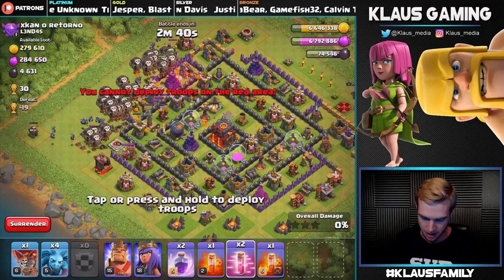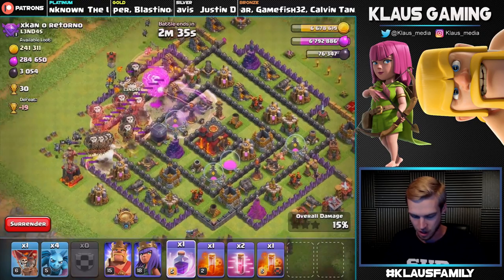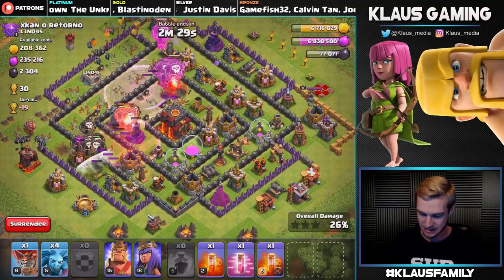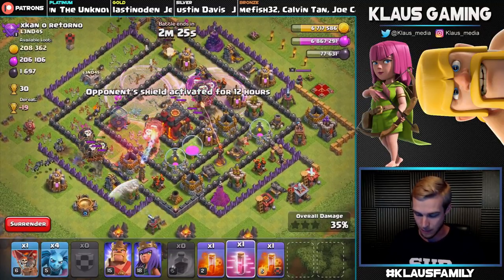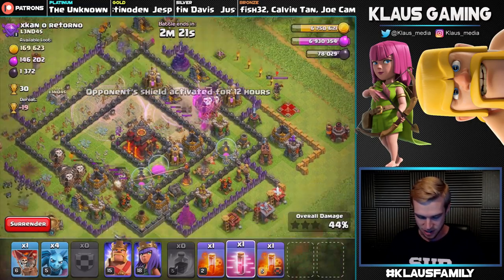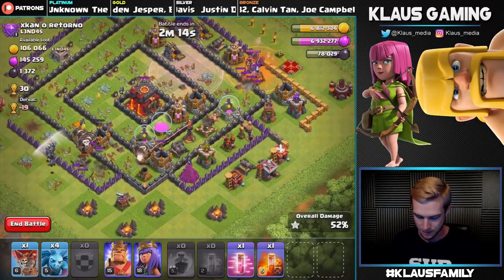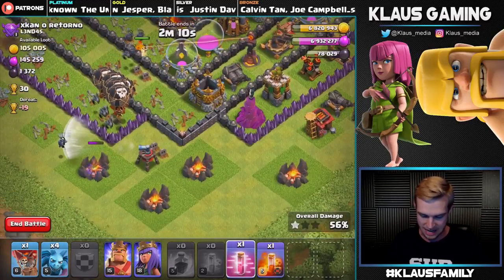Let's get the haste spell down and then let's rage into this inferno. Things are actually going fairly well so far — I can't say I expected to get this far into the base, but the troops are willing so I'm all for it. Looks like we're gonna clear up a big portion of this base just with these balloons. Oh man, this queen's gonna wreck everything. Balloons are dying up there, I've got one more haste spell.